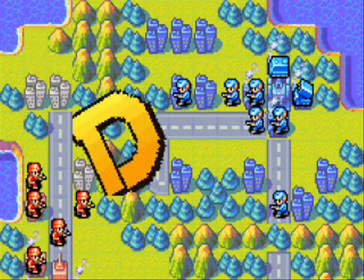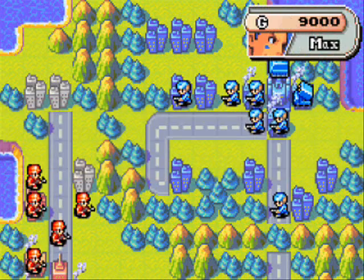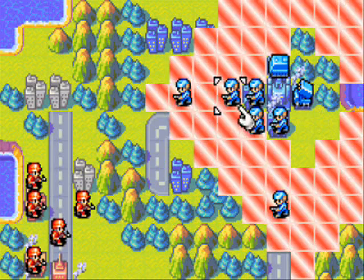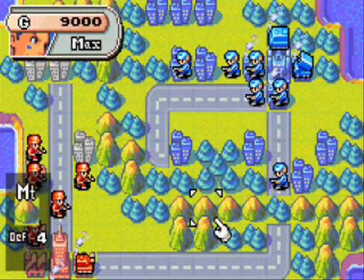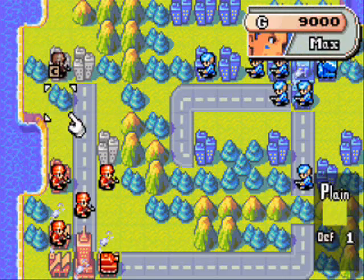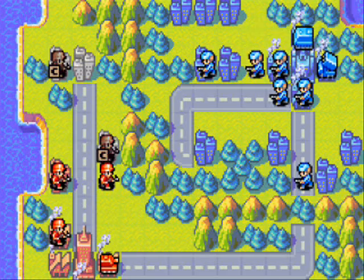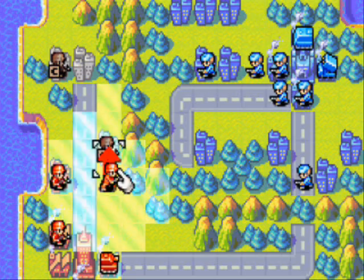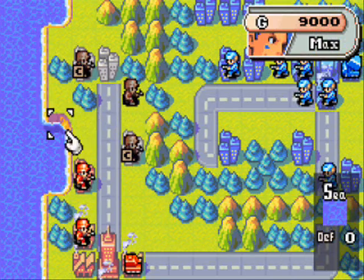On the second turn, he goes ahead and buys a rocket, so we have to watch out for the range of that rocket. Because if you don't remember, Grit does have plus one indirect range, and that can be quite lethal, especially on a map like this. I'm gonna put you right here, just out of his range.